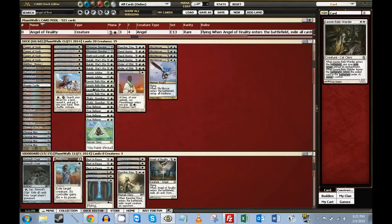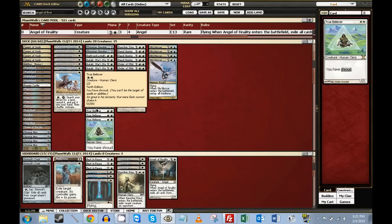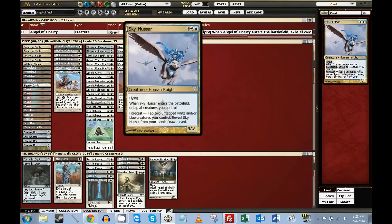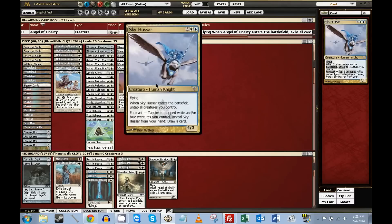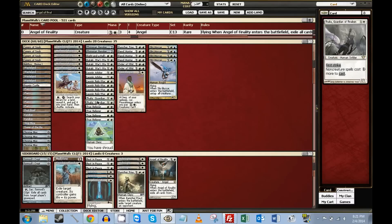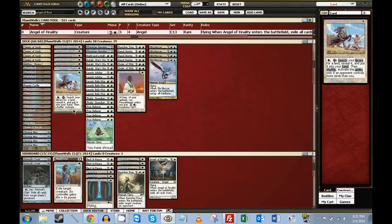Revoker can deal with certain permanents on the board, and Mother of Runes protects your guys. So you pretty much play these dudes, and then Skyhissar serves as a card advantage engine. Once you're hating them out, you just keep drawing cards until you get to a point where you can just smash their face with all your dudes. And that's the goal.